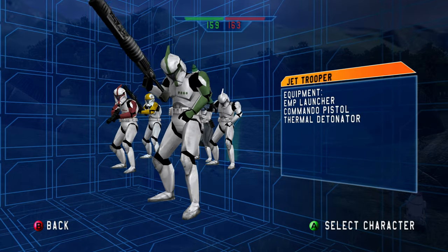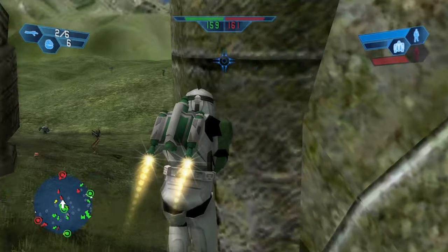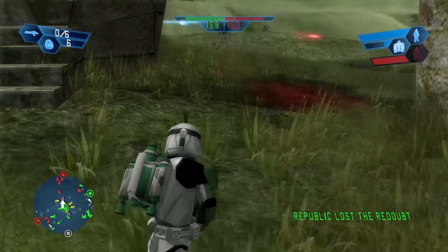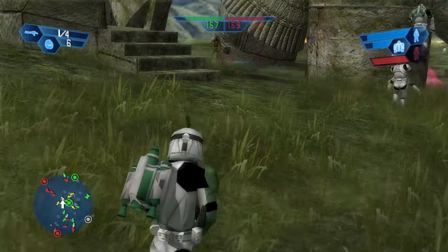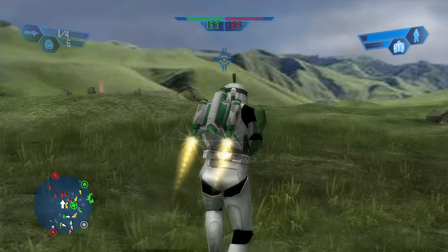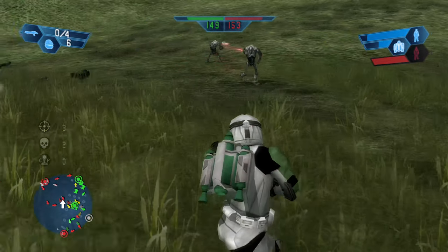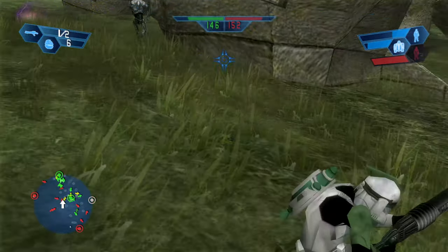Should we try the jet trooper? We've lost the command post. This is kind of like a terrible map if you think about it — it's just a grass area with some stuff thrown in, but it's still kind of fun. The rocket's a little bit hard to use when you don't have an aerial advantage.